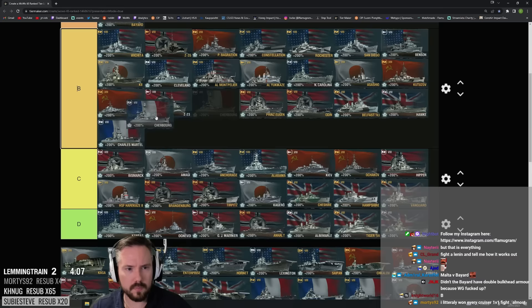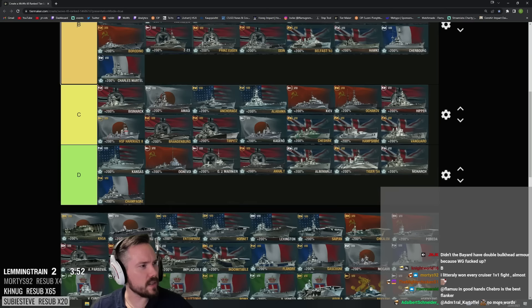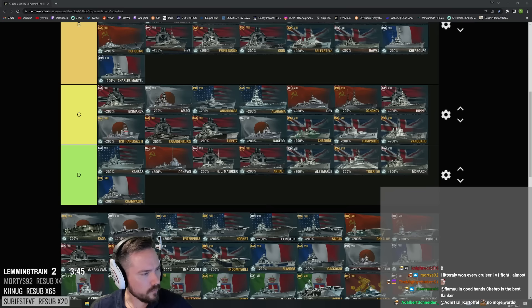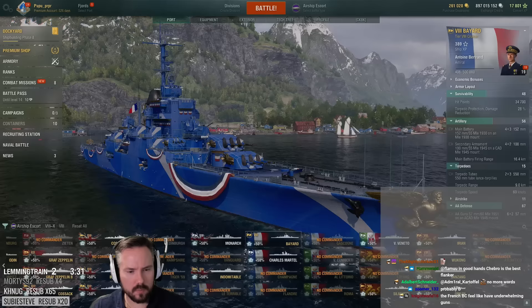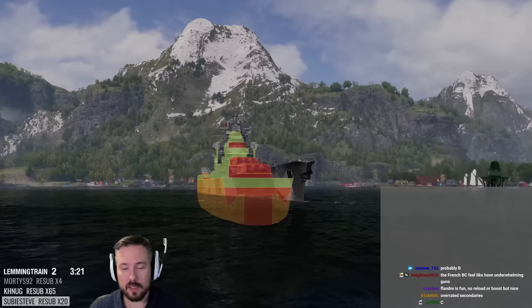Champagne — terrible pick for ranked, absolutely terrible. D tier. Flandre — not sure if C or B. It's pretty okay against same-tier ships, kind of sucks when up-tiered. It's got a ton of health, a ton of torpedo belt, standard French armor. Might be B.